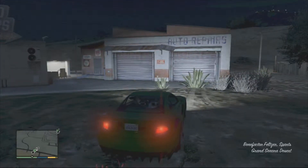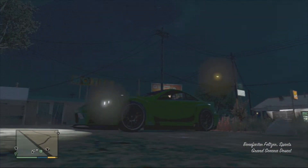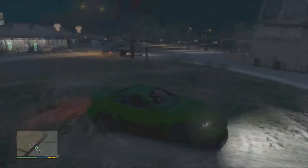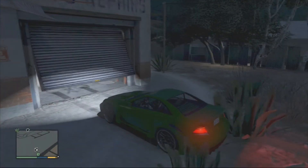Basically, as you can see here, we have the Benefactor Feltzer. It just more or less spawned as I turned to Franklin in my story mode, so I just sort of picked it up and got it. I'm going to be using that today.